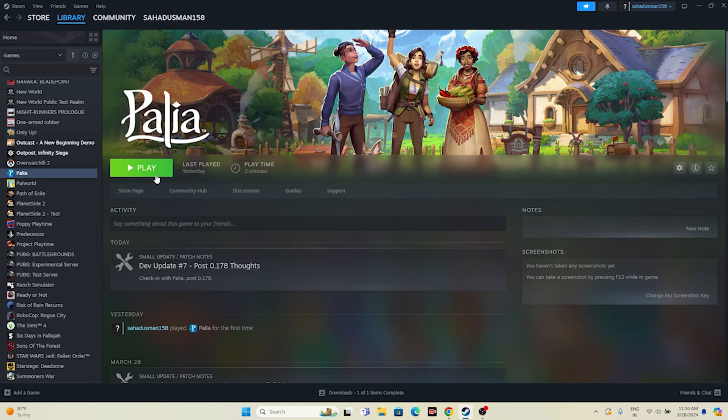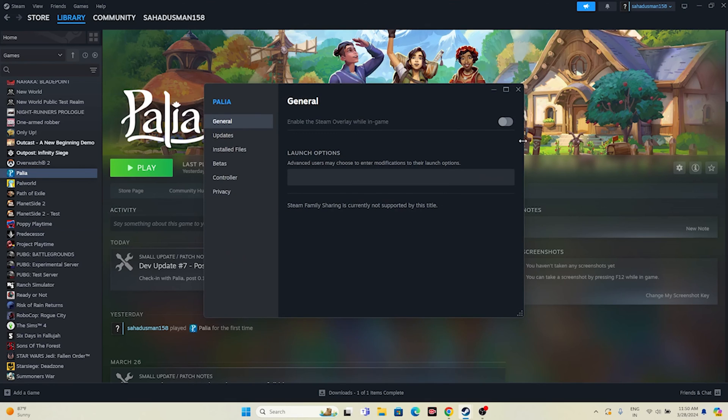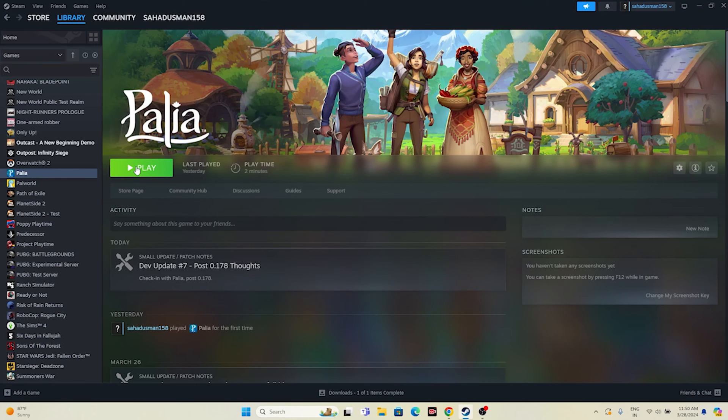Next, disable the Steam overlay. Right-click the game in Steam, go to Properties, and if the overlay is enabled, disable it. Also try adding launch options: enter the command '-dx11'. If DX11 doesn't work, try '-dx12'. Either DX11 or DX12 will work in most cases. Once the launch option command is entered, try launching the game.